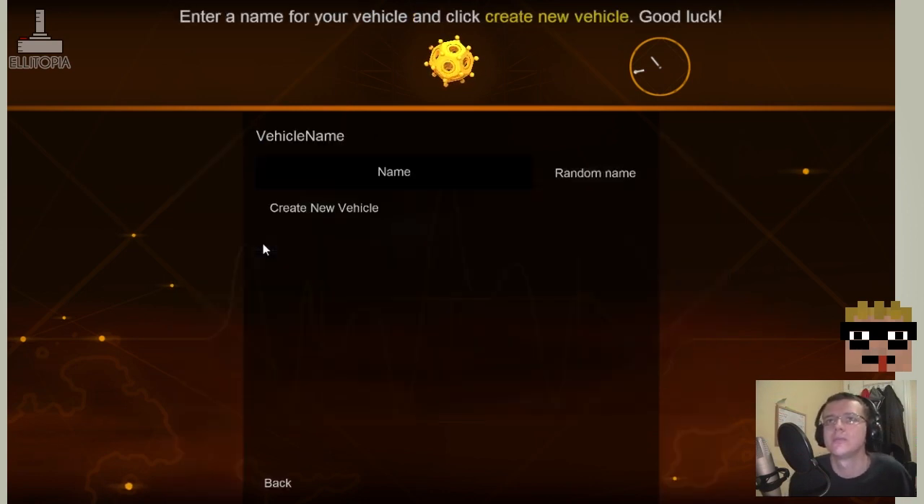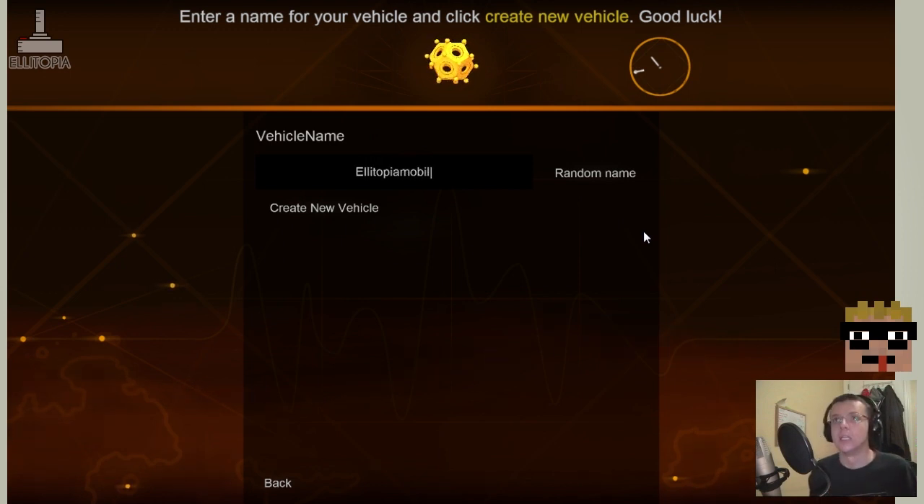Press the new button, enter a name for your vehicle and click create new vehicle. What should we call it? Let's call it the Elitopia Mobile. There we go, create new vehicle.